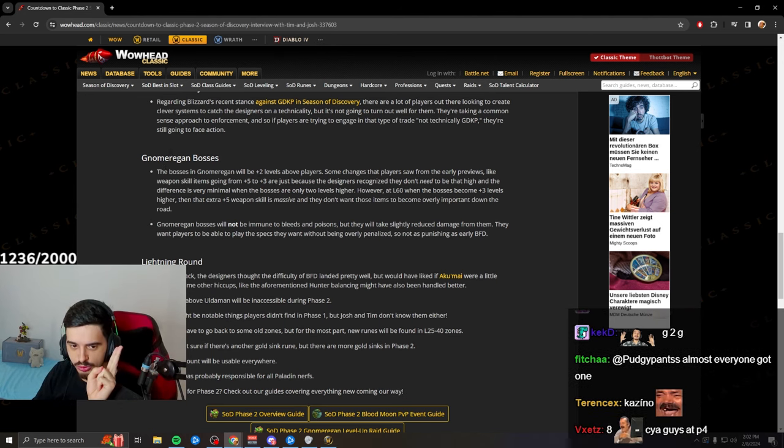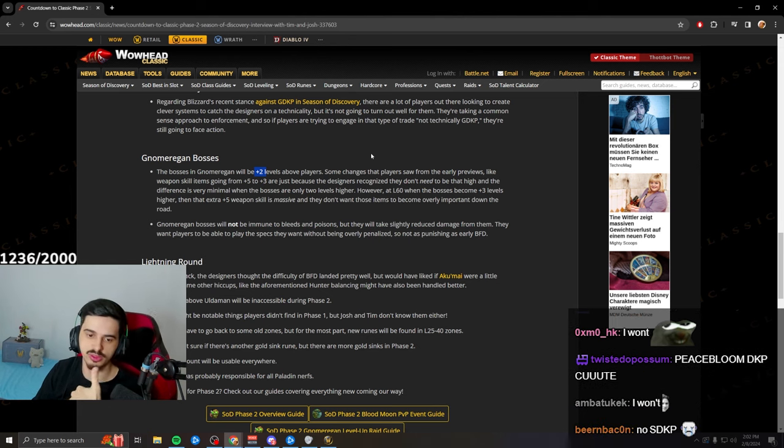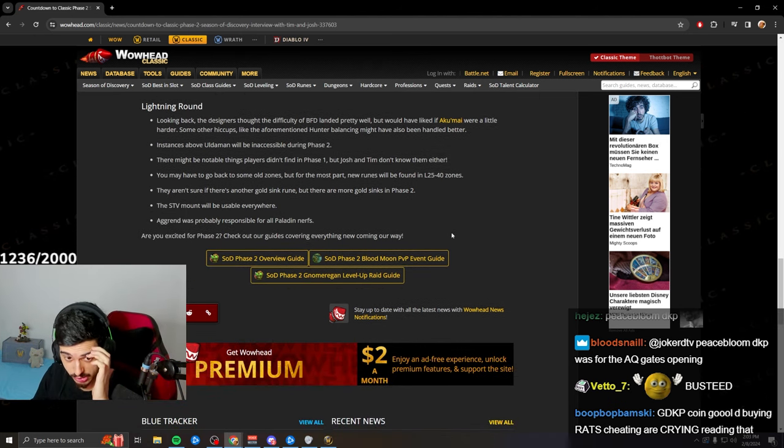Dungeon bosses will be plus 2, not plus 3 — meaning you don't need 17% hit chance, and you'll get fewer resists and misses. The bosses won't be immune to bleeds and poisons; they'll take slightly reduced damage from them. In one interview they mentioned high resistance, but here they clarified it's slightly reduced damage.